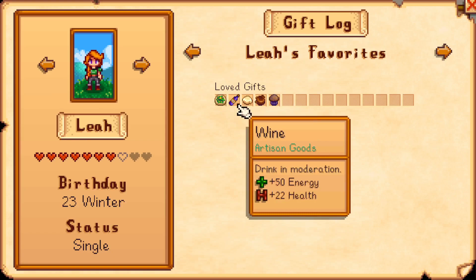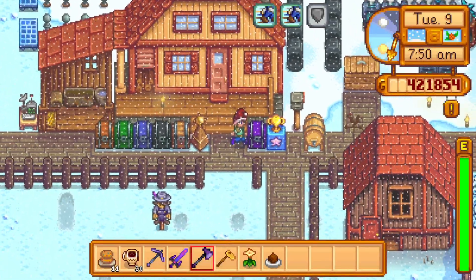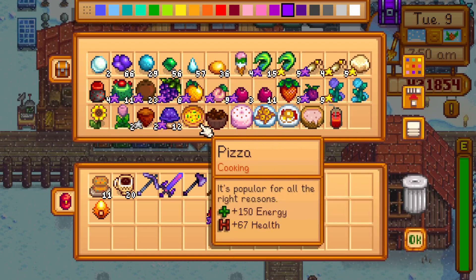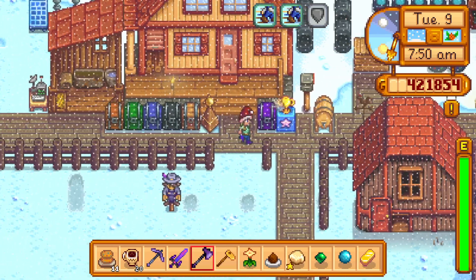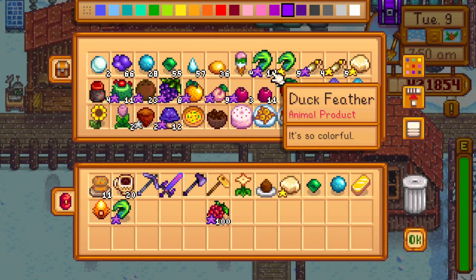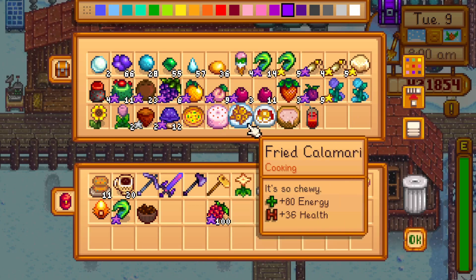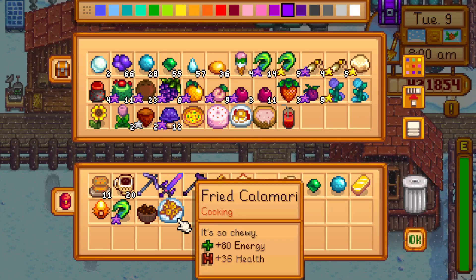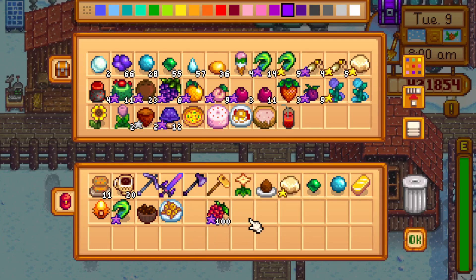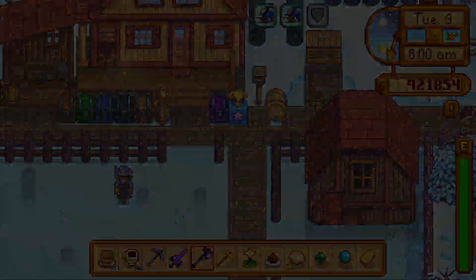Leah, give a salad to. I have goat cheese. Give that to Leah. The dwarf, Clint, Maru, Leo, Kent, Pierre, granny — all right, let's go! We'll attack him early.